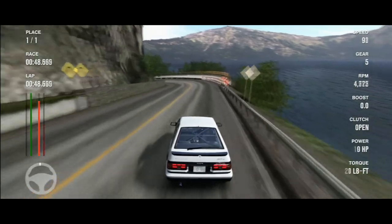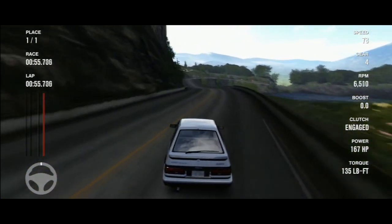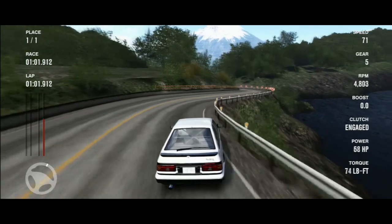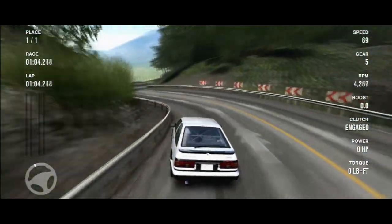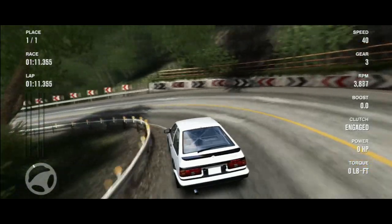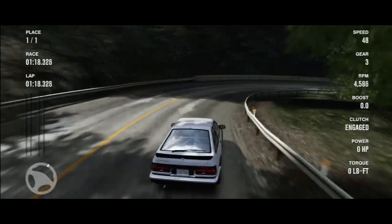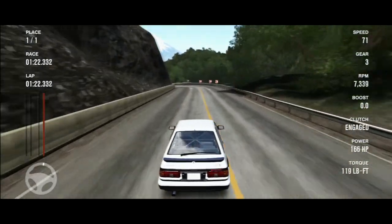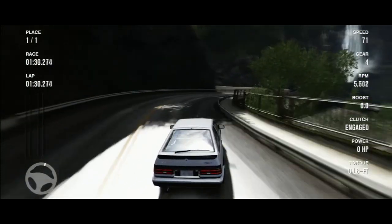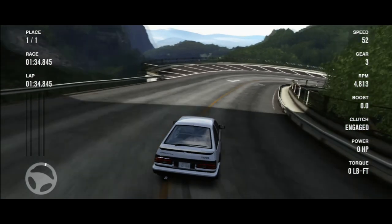Brake once you hit the tree shadow and turn in slightly afterwards. Aim for the apex, easy on the throttle, and when you exit try to stay away from the outside guardrail. Take the outside-inside line by aiming at the first apex, then easy on the throttle through the corner as it's a double apex corner. Aim for the second apex by braking. Brake and turn in, staying inside for the next few corners. Brake once you pass the big tree shadow and turn in, aim for the apex, staying inside. Easy on the throttle through the corner. Stay inside through this corner. Stay outside through the next corner and brake once you hit the tree shadow and turn in. Stay outside and turn in aiming for the apex. Brake once you pass the big tree shadow, aim for the first apex, easy on the throttle, and accelerate once you pass the second apex.